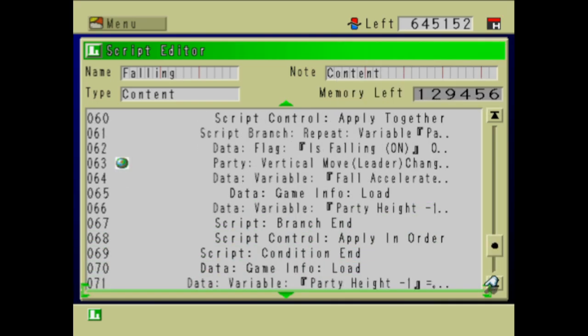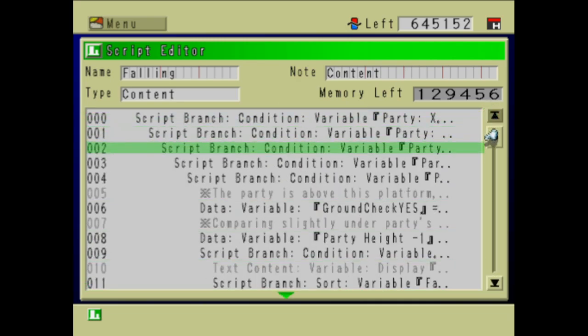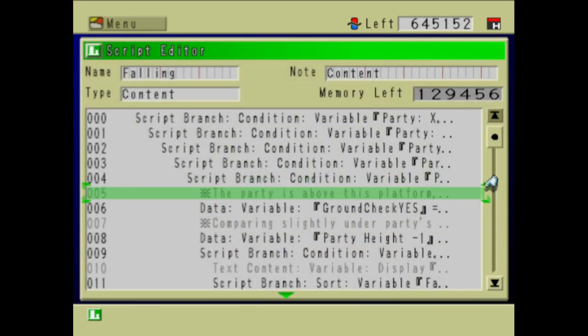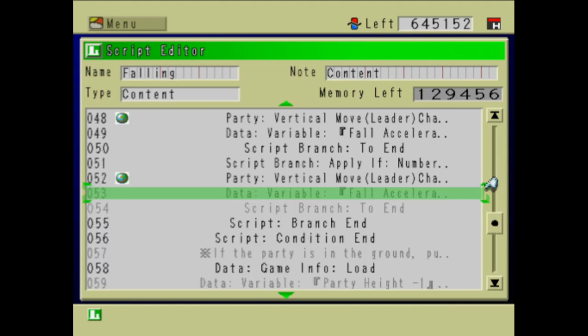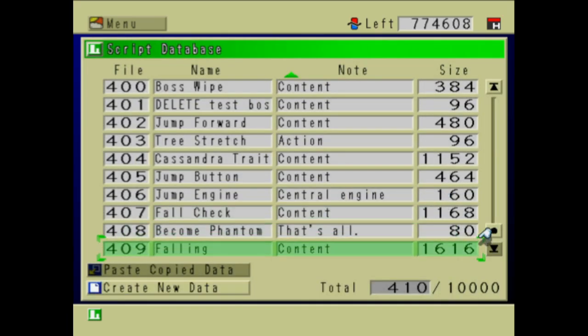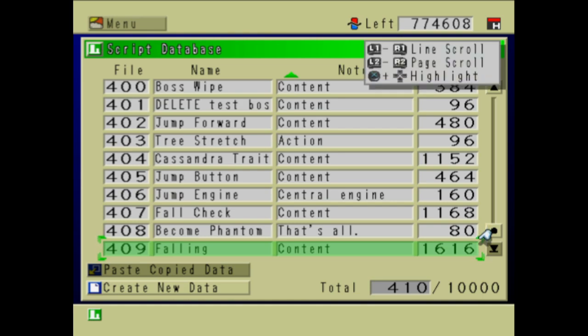Really, really complicated to set this up — in fact I had to create some notes to remind myself what exactly this stuff is doing. I don't mind showing these scripts on camera. I doubt anybody is going to plagiarize these scripts — this is an old PlayStation 2 RPG Maker. The only people who are really going to be able to take advantage of it are anybody who emulates this old RPG Maker 2.